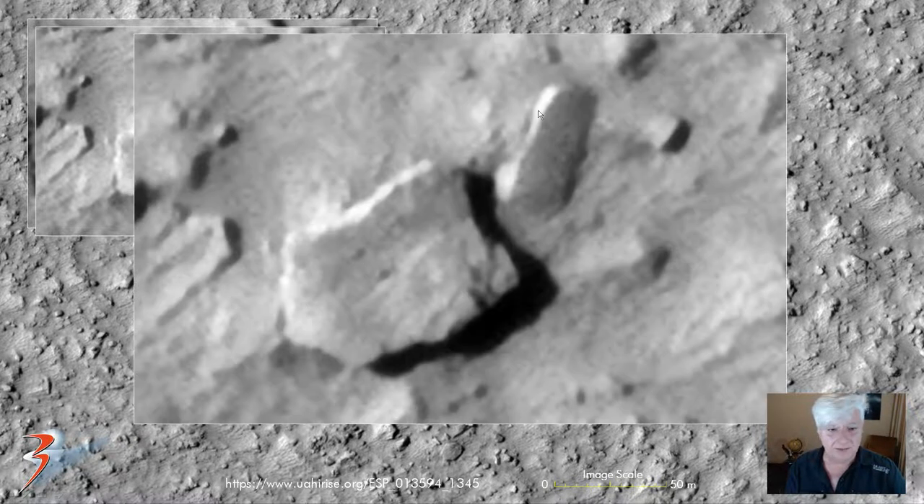And next to it, another rectangular block. Let's see if this is a piece that's been totally destroyed as well — broken off, eroded. Smooth surface, and then to the bottom right, some features.